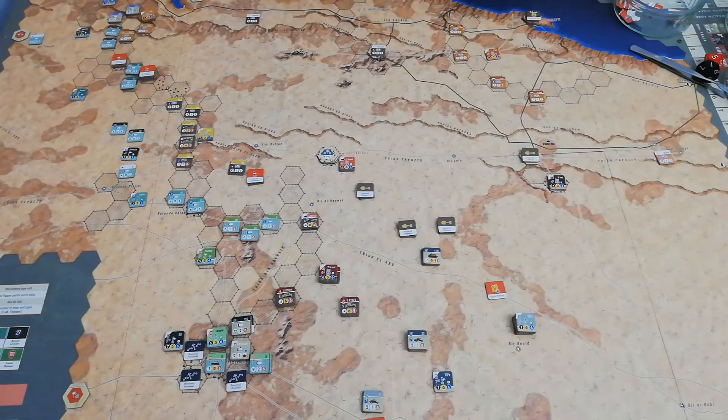Hey there, Neil from The Agra Move. This is Operation Theseus, Gazala 1942. It's turn 3, and the Axis forces are coming out of the eastern edge of the map to try and take Tobruk and Gazala and various other areas from the combined forces of the Commonwealth.